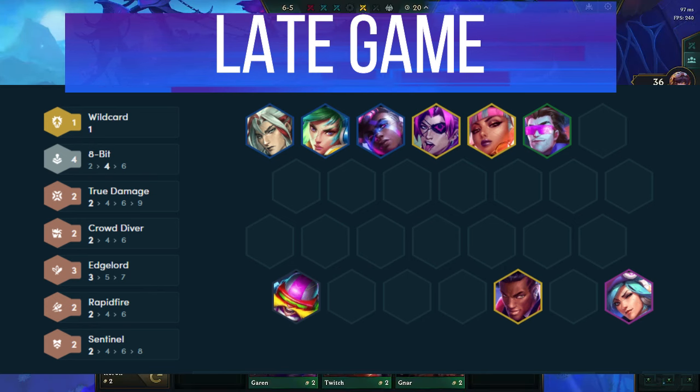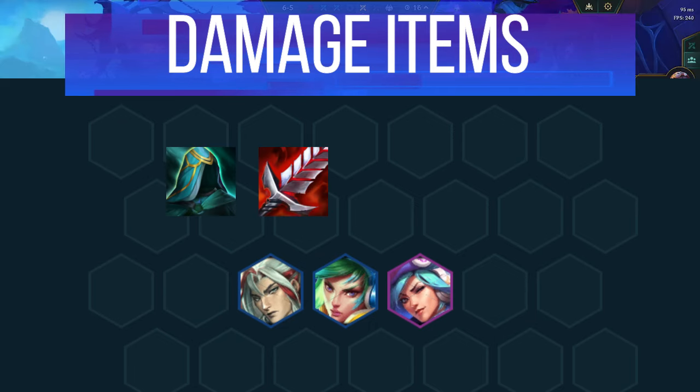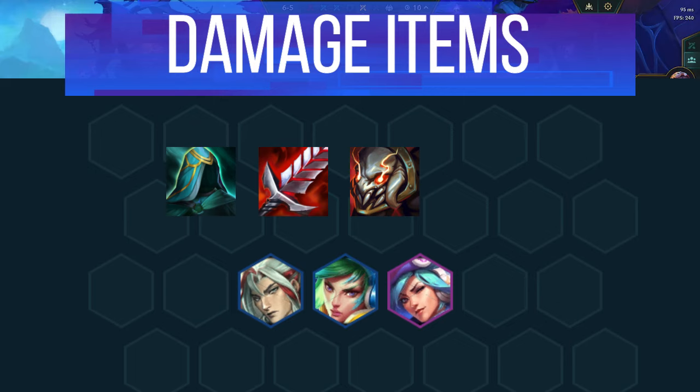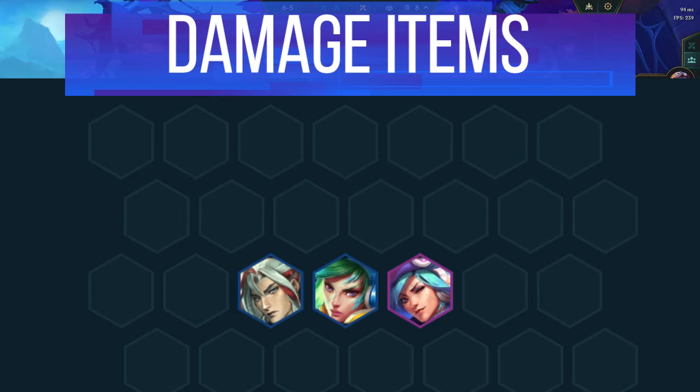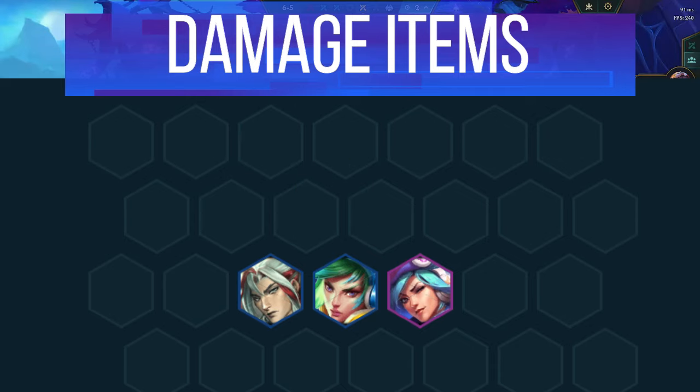If you've made it this far, then items, augments, and positioning will determine who takes first. So let's break that down. For damage items, Riven needs QSS and a healing item as mandatory, followed by a damage item if possible. Titan's Resolve is her best damage item, but if you can't build it, Giant Slayer does really well too. For Yone, he needs a healing item with Titan's Resolve and any third damage item. Quicksilver Slash works fine on him, but he doesn't need it since he gets a ton more sustain from his ability.